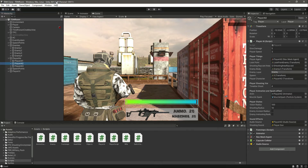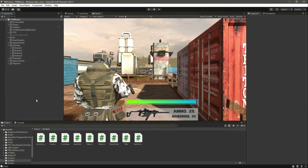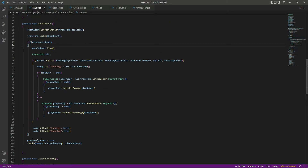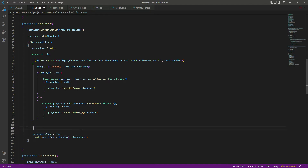The reason the enemy is shooting too fast and the player AI shooting sound doesn't work is because in the enemy script, when we say if this is not previously shot then we want to shoot — we actually typed this code outside the if condition. So make sure you type this code inside the if condition, and cut the code from there and paste it inside there.